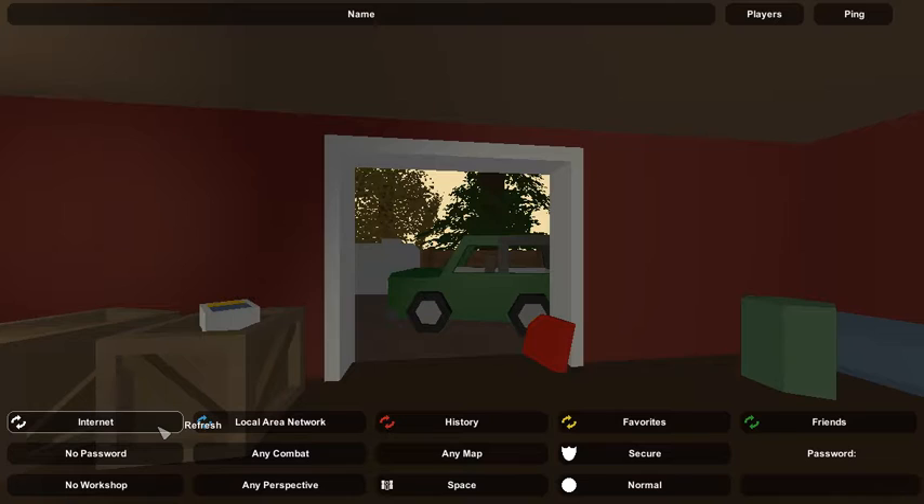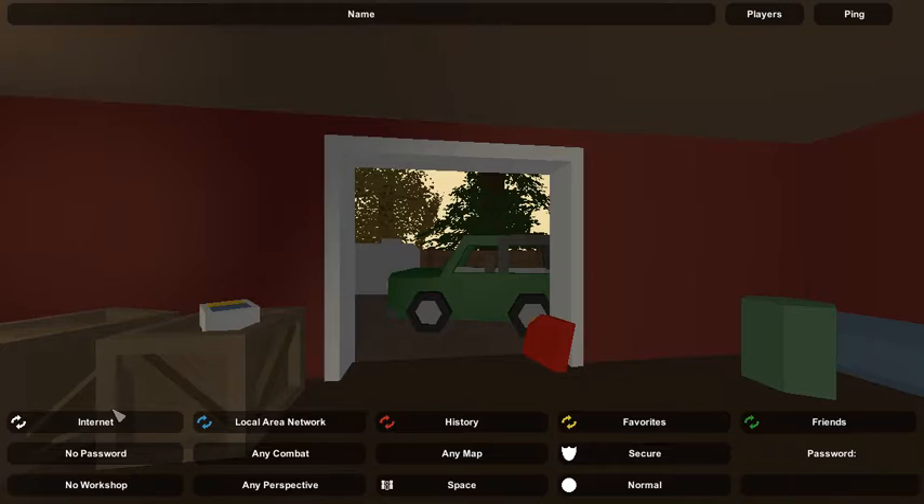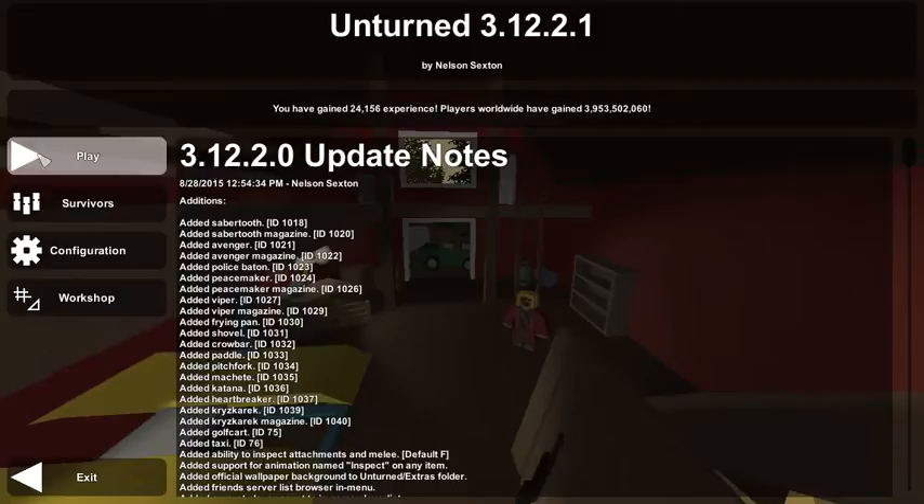It's got all these categories. You can join a server that your friends have joined. I still really want the easy server hosting button back.